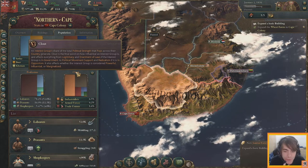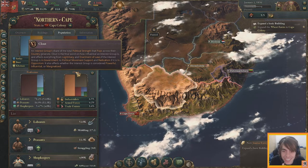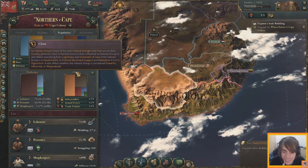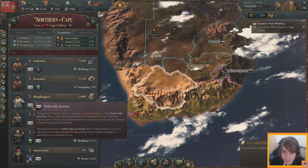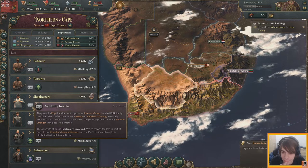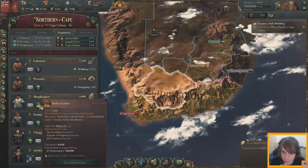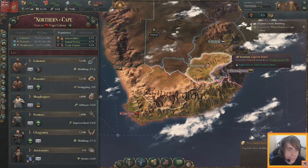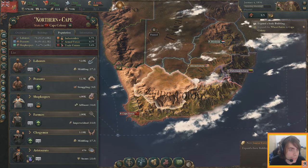This game is even more complicated than RimWorld — RimWorld is a piece of cake to get into compared to this one. Politically inactive pops don't support any interest groups. We also have rural folk, industrialists, theocratic, and laissez-faire factions visible in the clout overview.